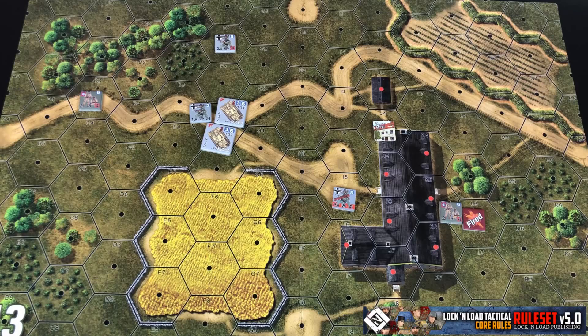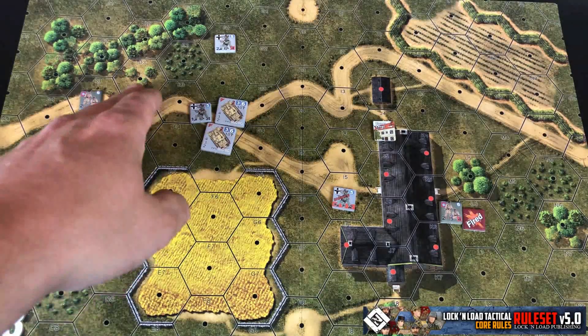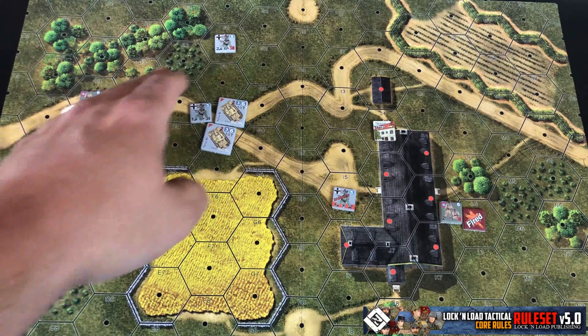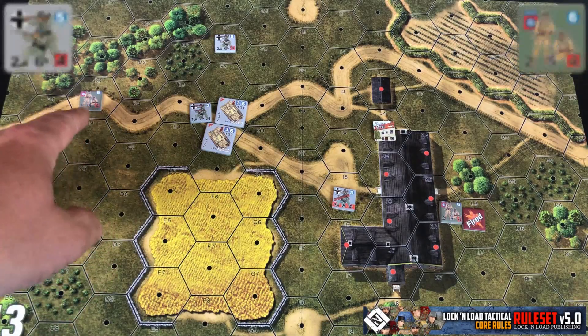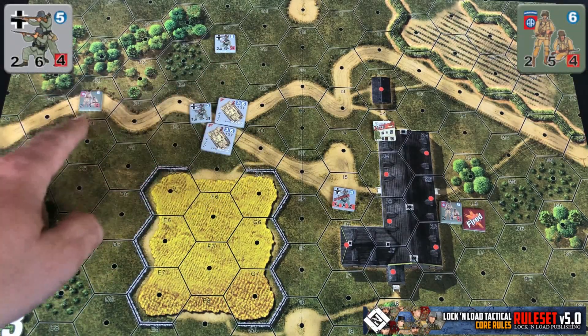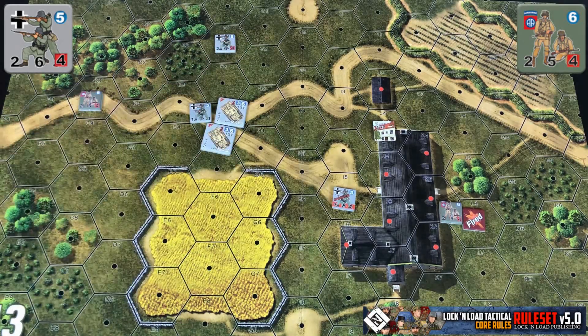For spotting purposes, if a spotting attempt passes through two pieces of degrading terrain, that's going to be considered blocking and there will be no line of sight. Like our American unit and German squad here — with two pieces of degrading terrain between them, they are considered blocked and cannot see each other.